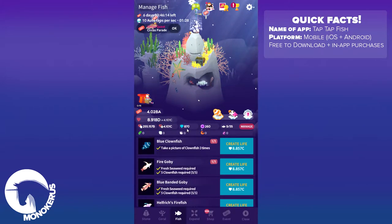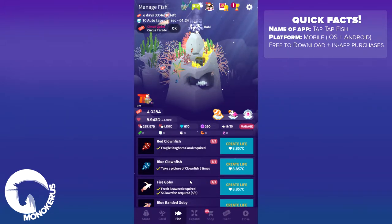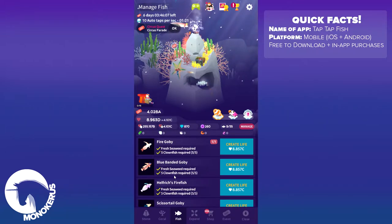Can we buy a fish? We can, and I have unlocked a bunch of new fishes. As you can see here I unlock gobies by having five clownfish and fresh seaweed.